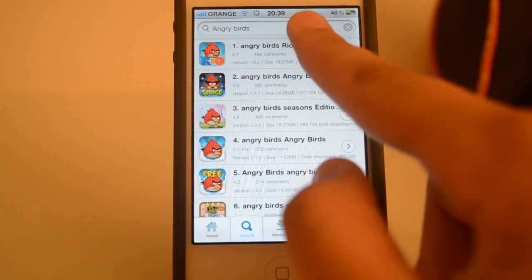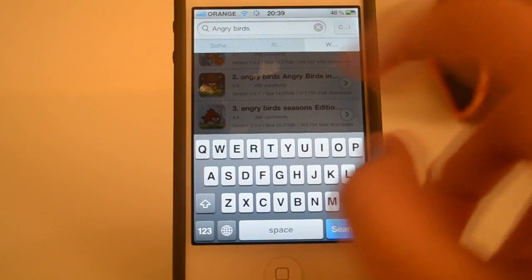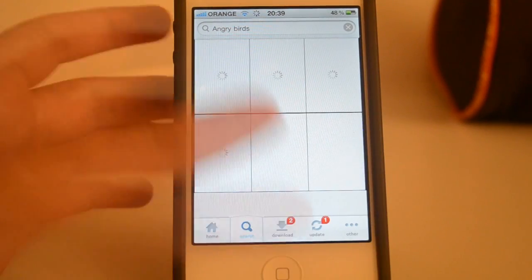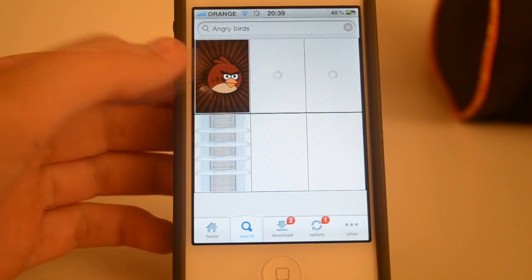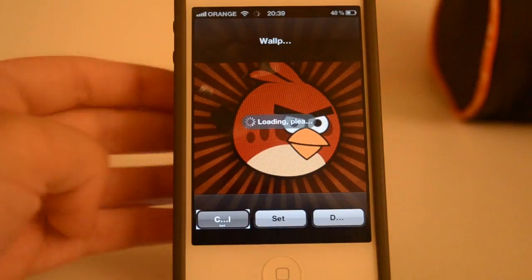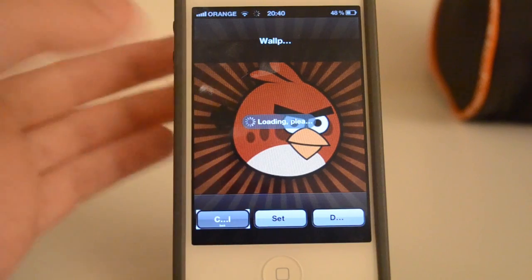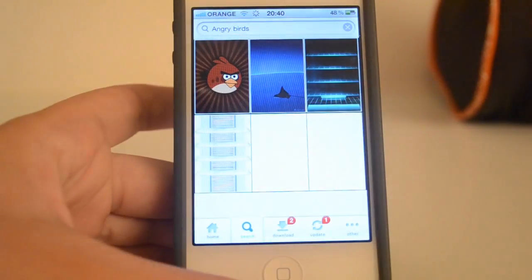Let's say I want to search for wallpapers. Just tap on the wallpapers category, go into the search, and as you guys can see it gives me wallpapers of Angry Birds. Really awesome, I really like it — it looks really nice.